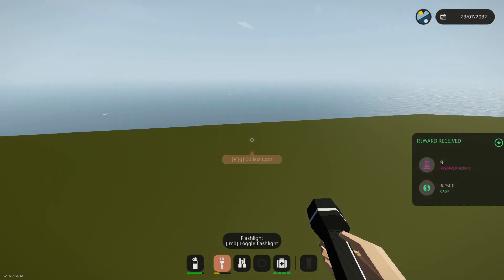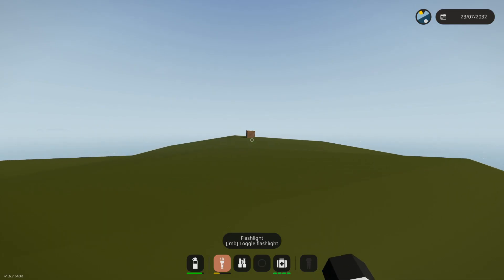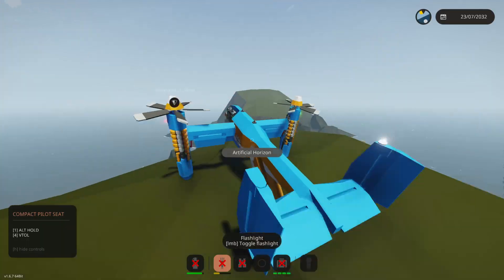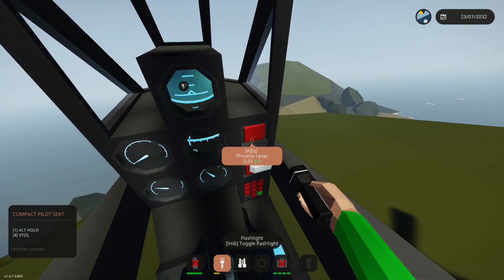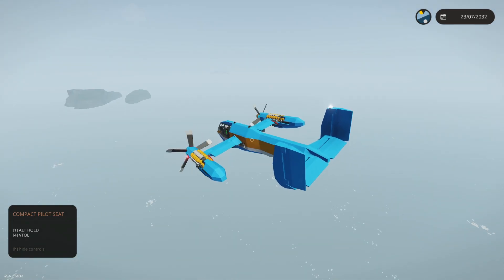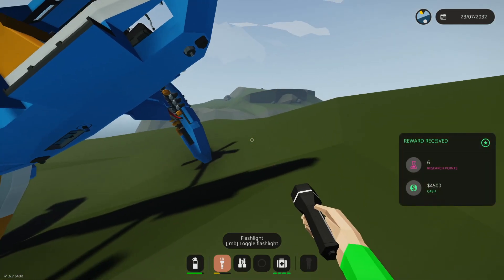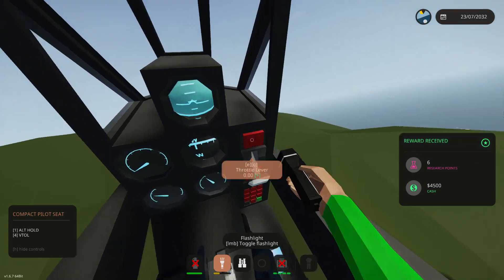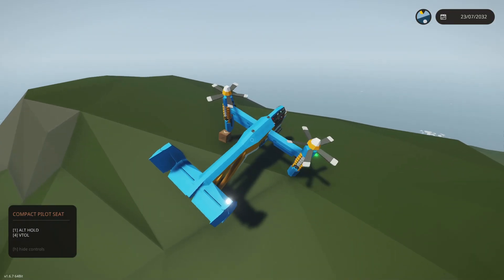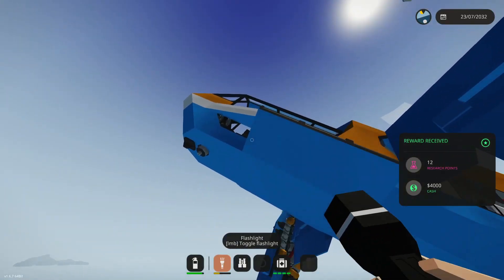Nine and twenty-five hundred, and I see another island that probably has more crates. Nine and fifteen hundred. Two more little islands to check and then hopefully we can stop. Are there any here? Yes — one on each of these islands! Six and forty-five hundred. Come back here — get you back in the air, land right on top of it. Can't grab it from in here — too far away. Twelve and four thousand!